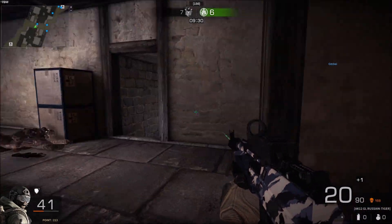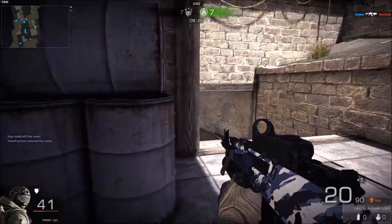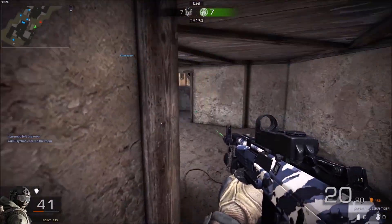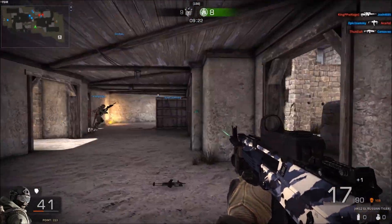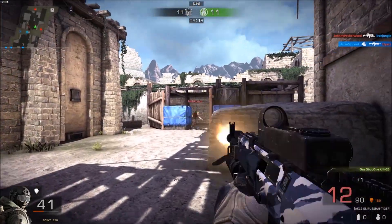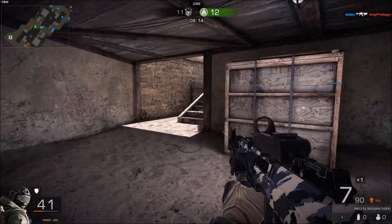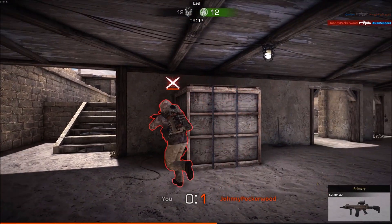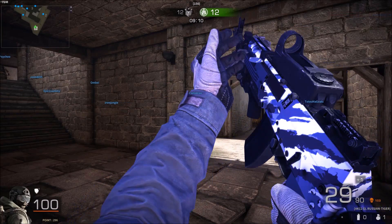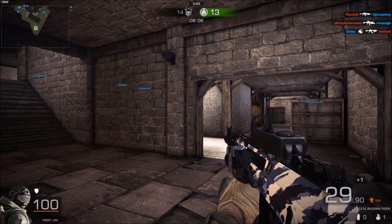In game they're exactly the same thing — the damage stats, all the stats, exactly identical. I want to see what the real difference is between the AK-47 and AK-12. I'm going to look at the reload speed, show the inspections of both guns, and what each weapon comes with: the laser sight, red dots, suppressor, and all that good stuff.